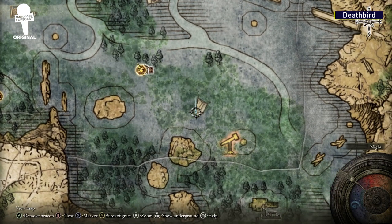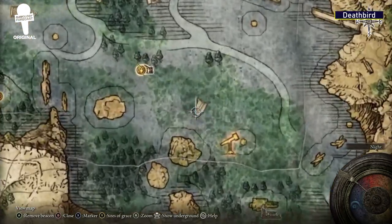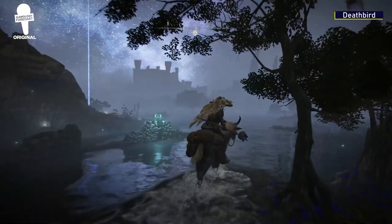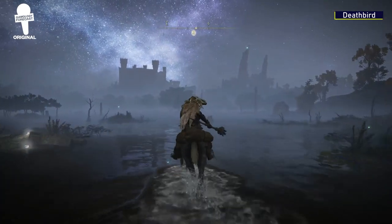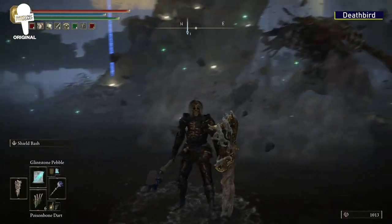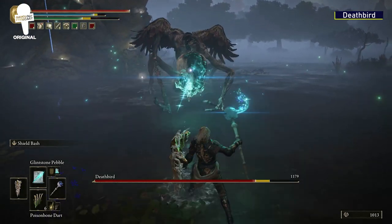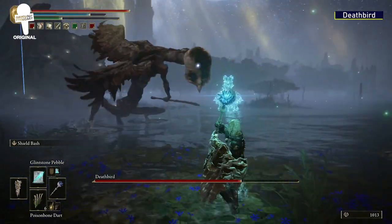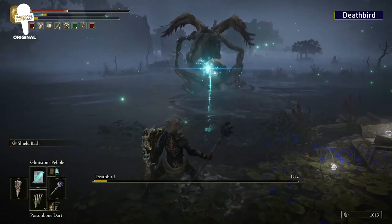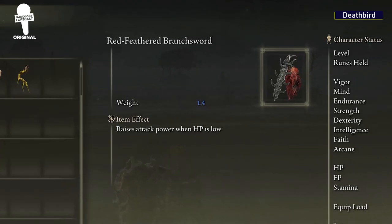Deathbird. Some of you may have already stumbled upon this while exploring, but there is a boss located just outside of the Boilprawn Shack on the southeastern side. Once you're at this rock, you'll get a surprise from the sky in the form of the Deathbird. If you're running a magic build, you'll be able to make quick work of it — just be careful because this boss is quick and not the most pleasant to look at. Once defeated, you'll get a red-feathered branch sword that raises attack power when your HP is low.